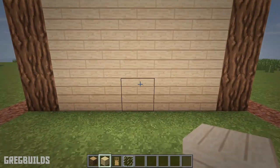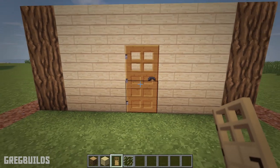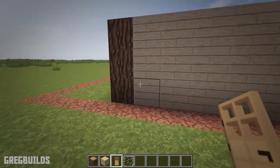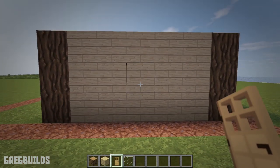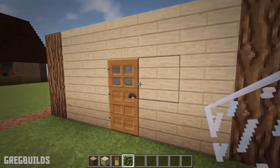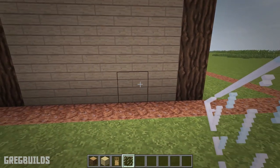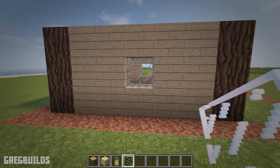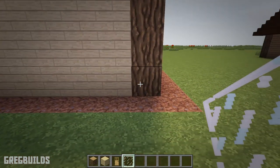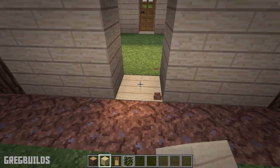Then once completed we can add in a door in the center. Then at the sides of the house we can add in a window — move over four spaces and up one. Then repeat on the other side. We can also add in a back door, and this one will line up with the one in the front as well.